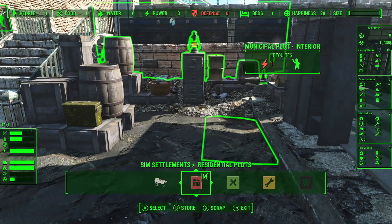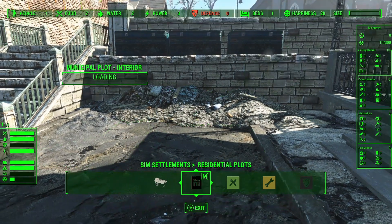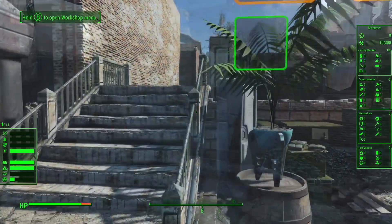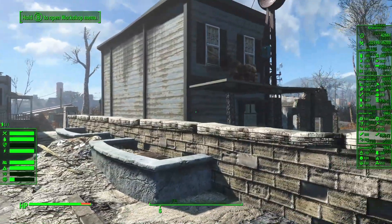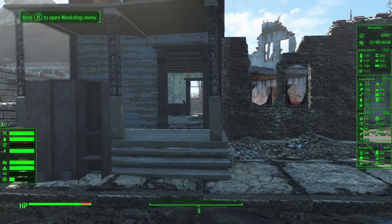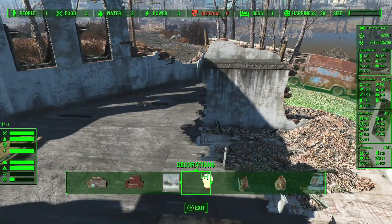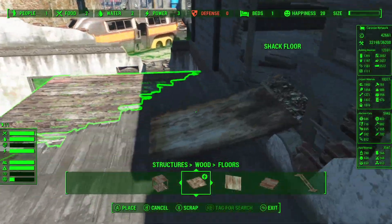Now that it's constructed, we can see it's a little into the ground, so we can move it up slightly. We're not going to be able to do anything about the file cabinet — this unleveled ground is not cooperating very well, but it looks okay for the most part. We're waiting for the caravan network to connect up. It's all set, so now we can build the rest of the place. I'm going to start upstairs, expand out this floor with some wood flooring, and get started on more residential plots.